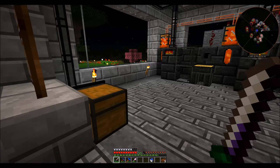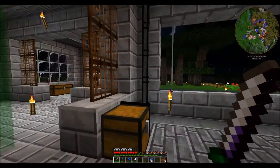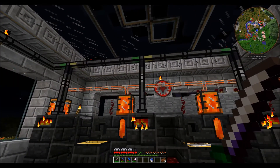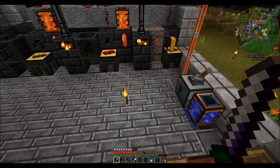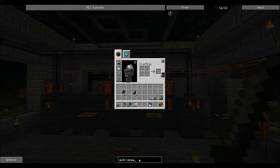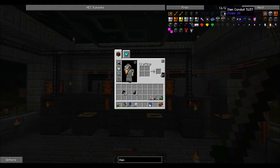I used to use the thermal expansion item ducts - those were great and very simple to set up, fairly inexpensive, but they're not here anymore. So we could do a whole system with our transfer pipes from Exit Utilities. Wouldn't be too bad. I'm a little on the slow side, and we can upgrade them, but I'm not sure I really want to use them. There are other really cool options. Eventually what I would like to do - they're item conduits from Ender.io. These are really cool.